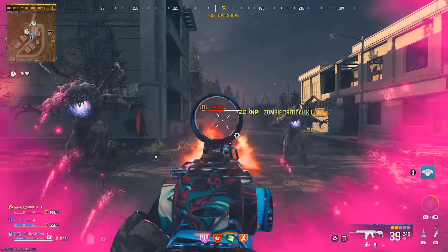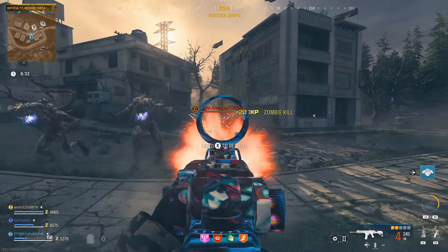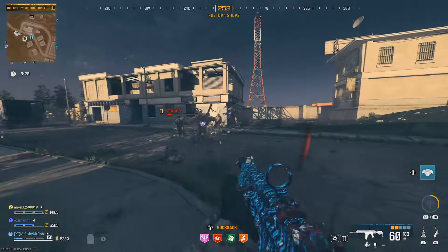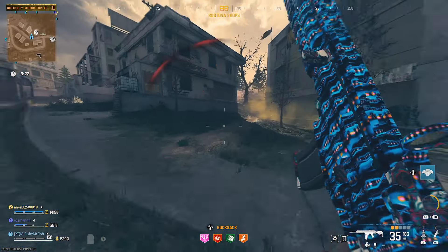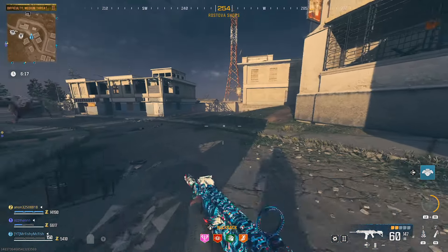For finding mimics, there are actually a ton of guaranteed spawns and they're really easy to find. Go into the tier two zone, and when going there I would recommend trying to have your gun at least pack-a-punched once and of a blue rarity to make things a bit easier. Stamina Up, Speed Cola, and Juggernaut are all good perks to have if you can get them.